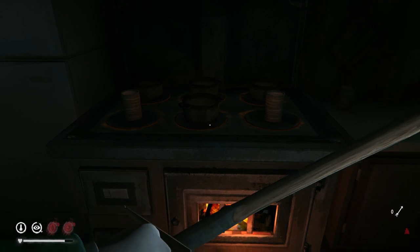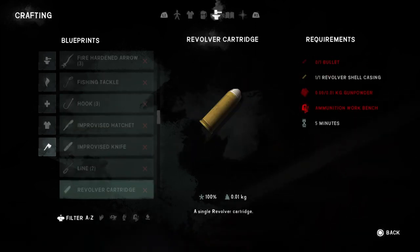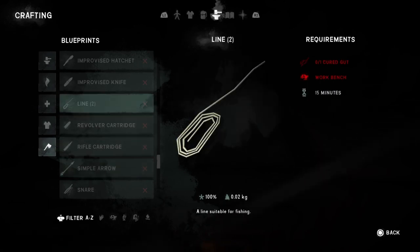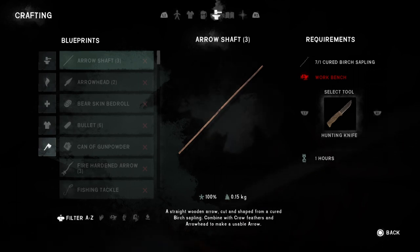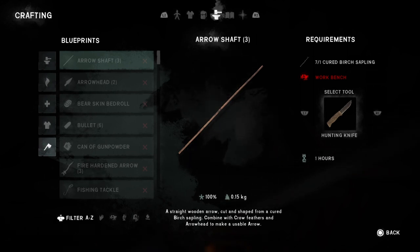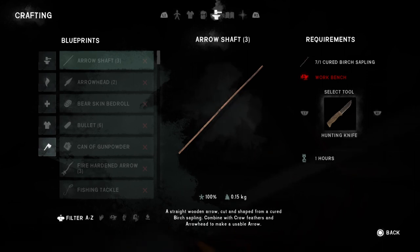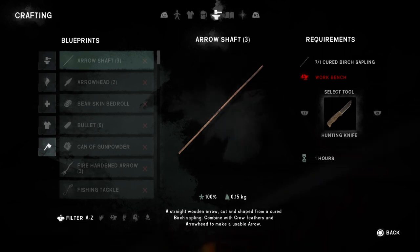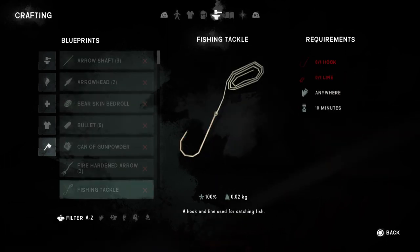The first thing I'm going to compare is the cost to craft them. The recipe for simple arrows is: three crow feathers, one arrow shaft, and one arrowhead. You can get three arrow shafts by simply using one cured birch sapling. Birch saplings take four days to cure and require either a hatchet or a hacksaw to harvest. You take your cured birch sapling to a workbench and use a hatchet or hunting knife to turn one sapling into three arrow shafts.